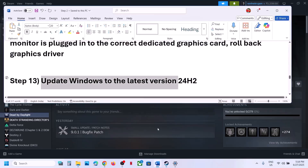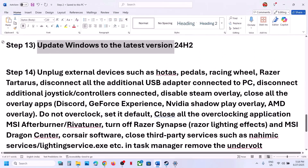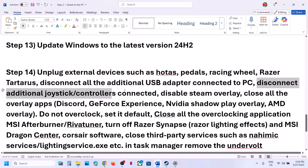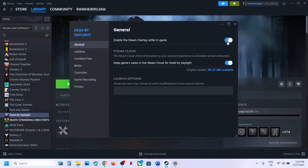Still not working? Unplug all external devices from the computer — HOTAS, wheel, pedals, any USB adapters you are not using, and extra controllers. Also, disable the Steam overlay — go to Steam, right-click on the game, select Properties, and turn off the option that says Enable the Steam Overlay While in Game.